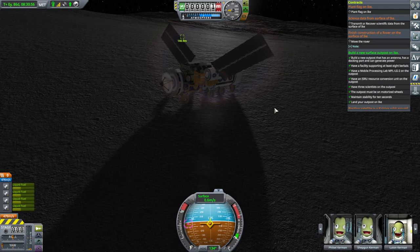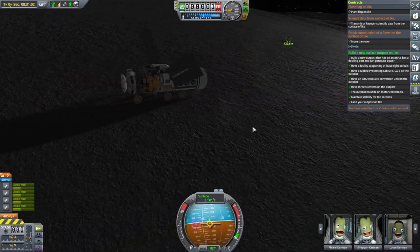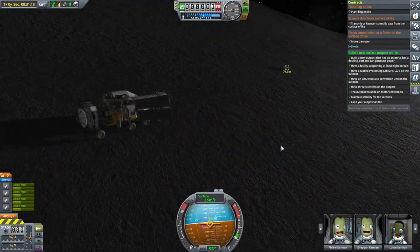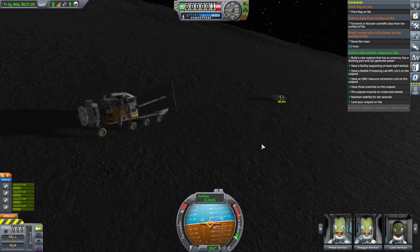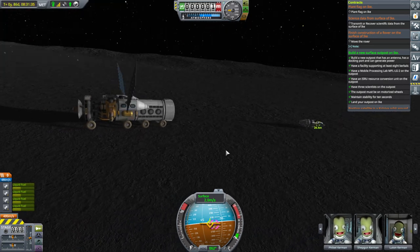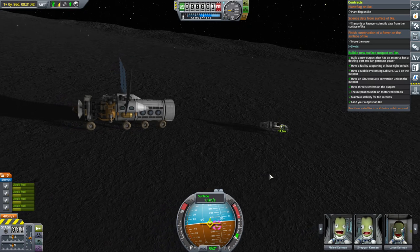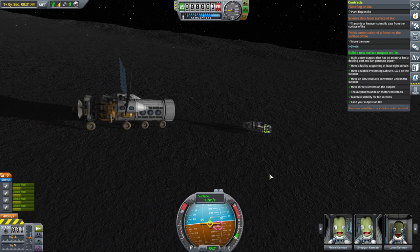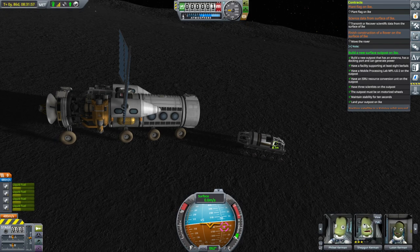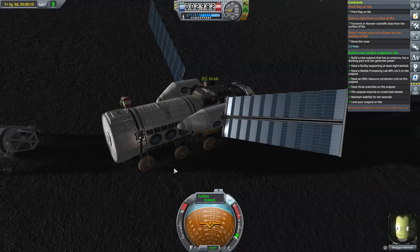Let's get close so the engineer doesn't have to do a whole lot of nudging the control unit around. I guess there is a Science Jr. there anyway. There's a ladder — can you grab those rungs there or are you going to just fall off? You grab the rungs. Now we need the control unit. First of all, we do not want you to have the parachute. We can't carry that. What we want is that EVA pack — very important. We have to be in engineer mode.